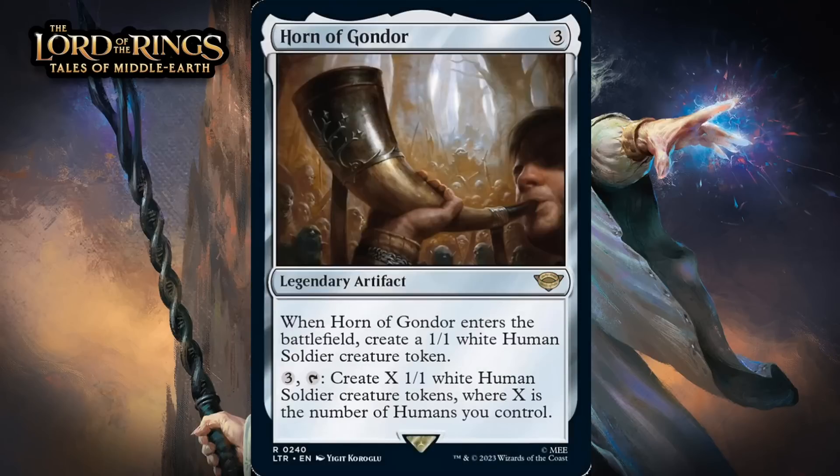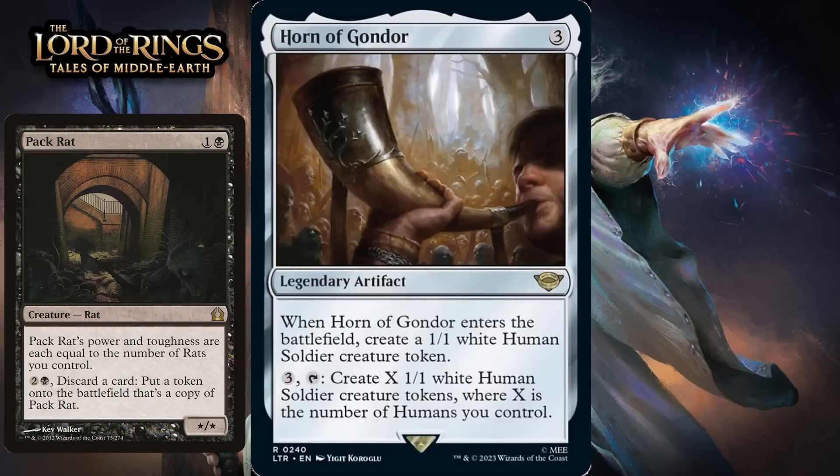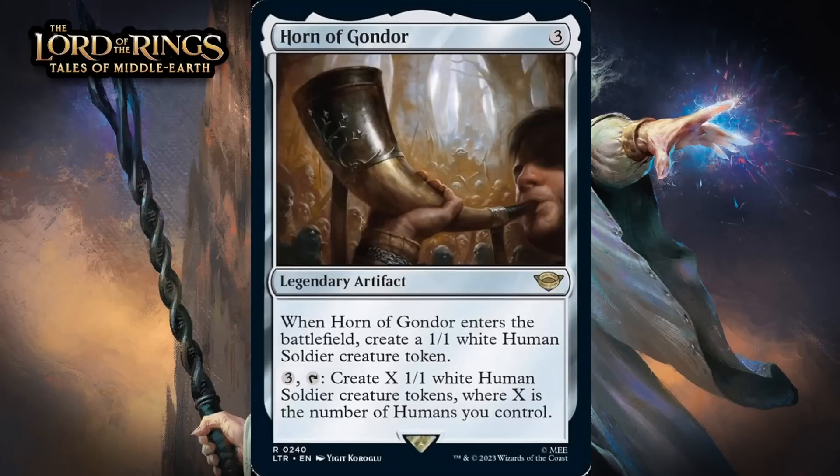Next up, it's Horn of Gondor, which for three generic is a rare legendary artifact. When it enters the battlefield, you create a 1/1 white human soldier creature token. You can pay three generic and tap it to create X 1/1 white human soldier creature tokens, where X is the number of humans you control. This kind of reminds me of Pack Rat, and that was one of the biggest limited bombs of all time. The turn you play this, you're getting a three-mana 1/1 token — not a good deal — but the Horn can quickly populate the board over subsequent turns and eventually completely get out of hand. If you already have a bunch of humans in play, it can get going even faster. The downside is you don't always have time or mana to crank out a bunch of tokens, and this will be too clunky in some situations. But once you have it in play with a few humans, spending your turn making tokens is probably just going to be better than doing anything else. I think this is a bomb — I'm giving it an A-.